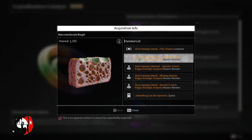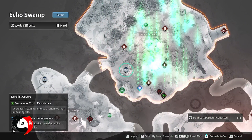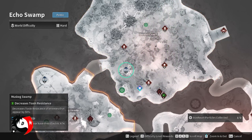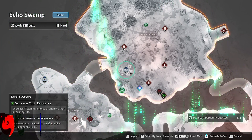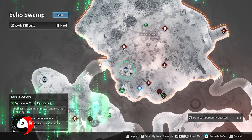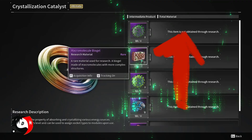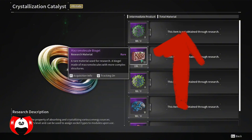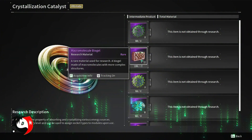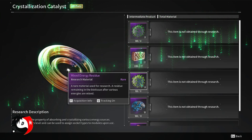Second, we have the Macro Molecule Biogel, and the best place to farm is the Derelict Outposts. You can go to the Echo Swamp, whether you go to the Derelict Covert or the Musket Swamp — it's up to you. Both outposts will generally give you up to 22 Macro Molecule Biogels per completion, and it takes about roughly 10 to 15 seconds, especially if you use Sharen. I've also left a card for a detailed guide.